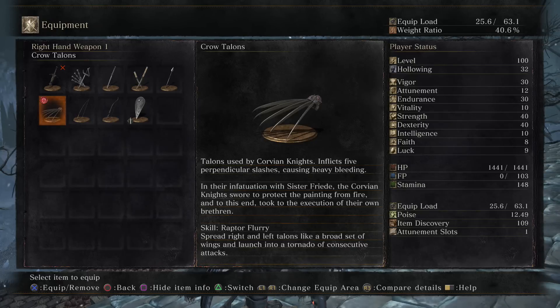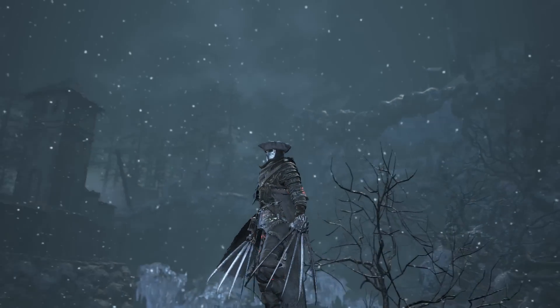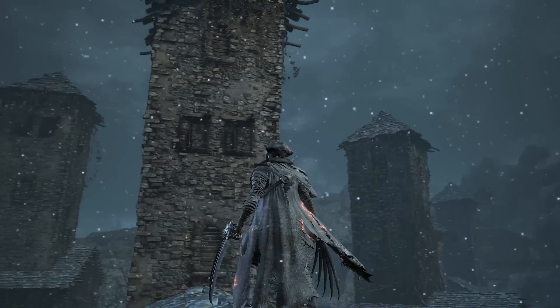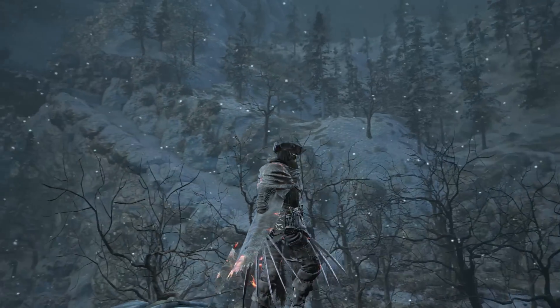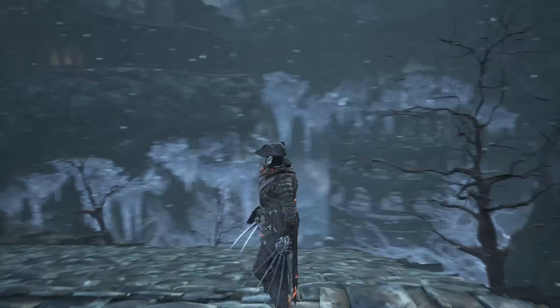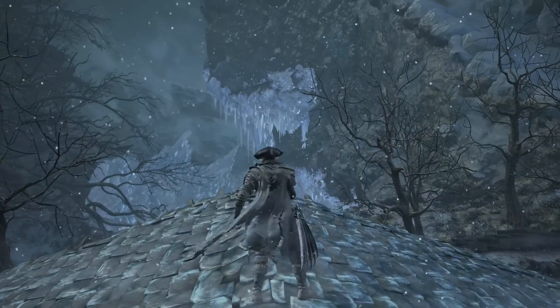This corpse is gonna contain the Crow Talons, so go and check it out. This weapon is pretty cool — makes you look like some sort of Wolverine character, pretty badass looking. It's up there with the Crow Quills — that rapier and claw-looking thing. It's probably the most badass claw-looking weapon in the game so far.